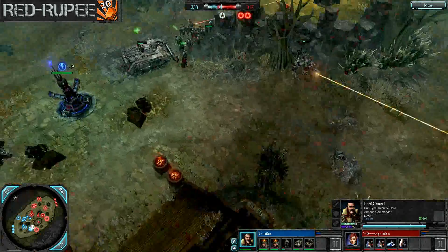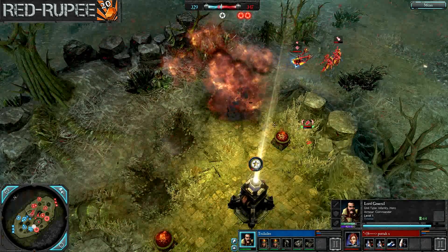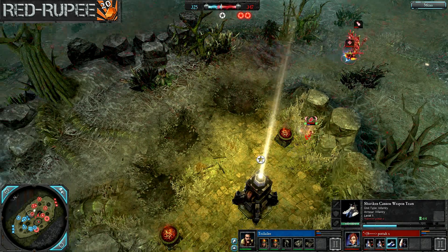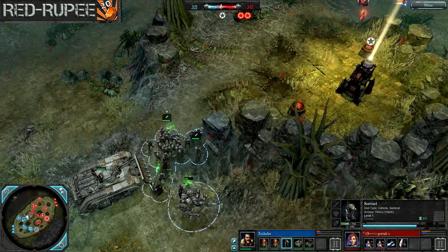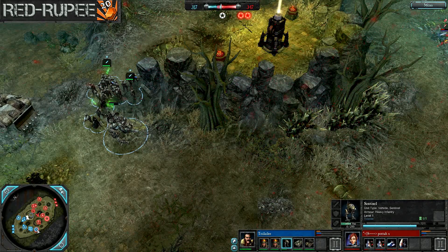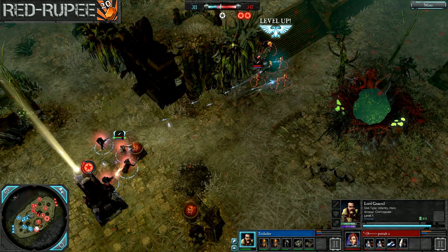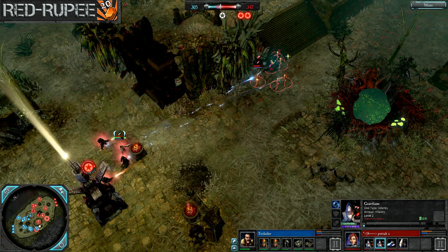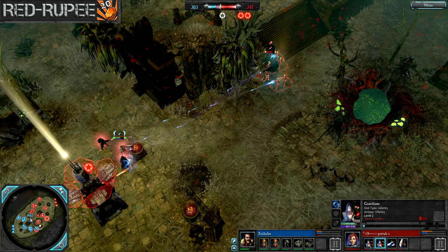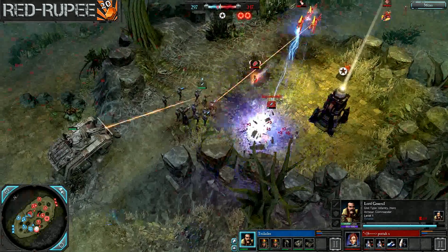The Lord General is kind of harassing some Guardsmen over there, and the first Manticore strike comes down, scaring off that Farseer. The Shuriken Cannon didn't really do too much damage, but it was a nice little missile spread. Harry Potter is still maintaining map control, kind of ticking away and constantly harassing the Lord General with these Guardians. Guardians and Guardsmen — that was the first time I kind of tripped that up, I think. Pretty good so far.